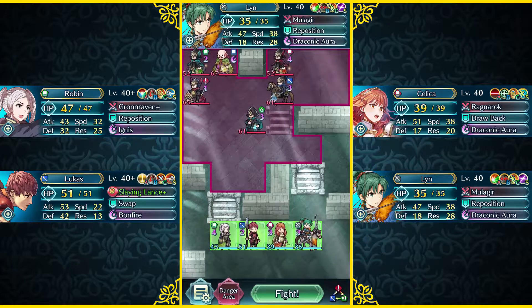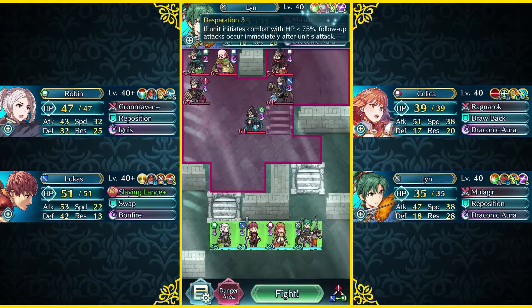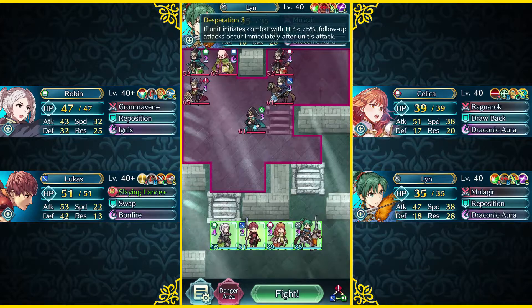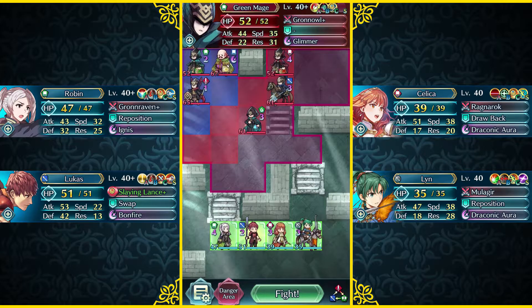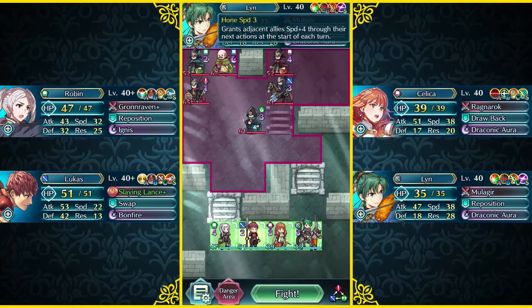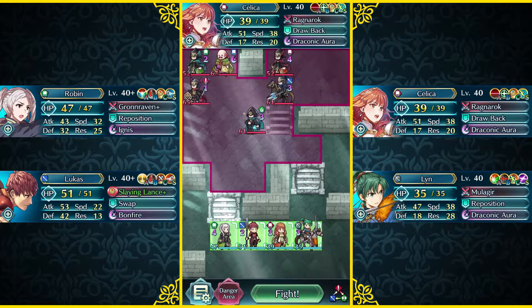And last but not least, I am running my Brave Lynn over here with a very standard weapon set, but I am also running Desperation because Desperation is gonna help her initiate a follow-up attack immediately when she's fighting with this Green Mage. Brave Lynn also has Hone Speed, which is gonna be very useful to help support my Celica because she is minus speed and really desperately needs that buff.